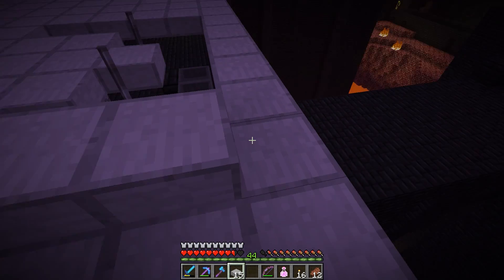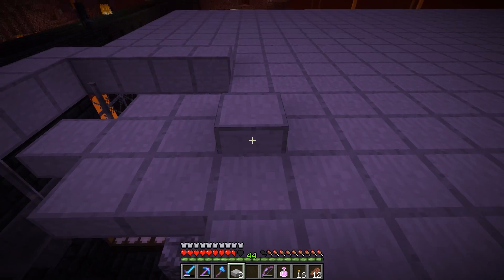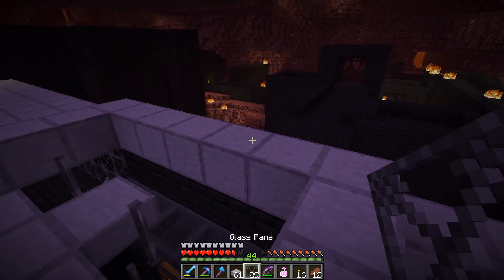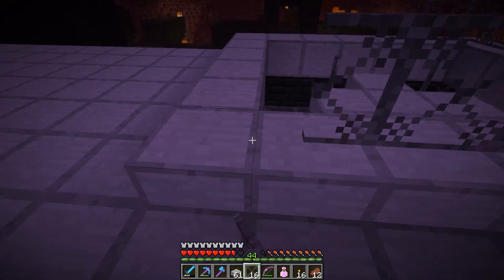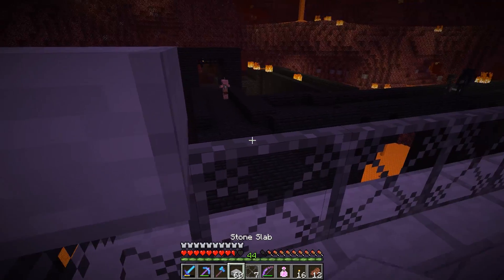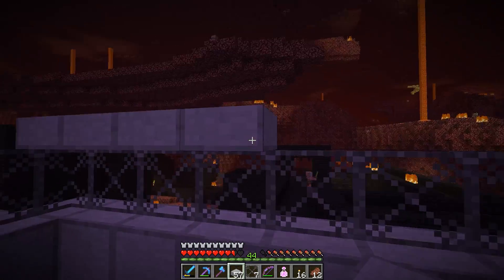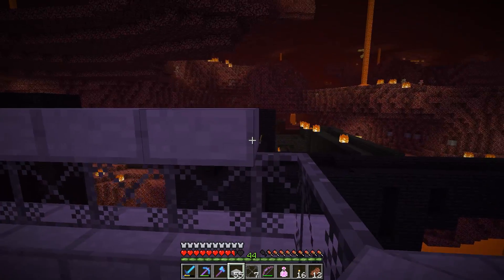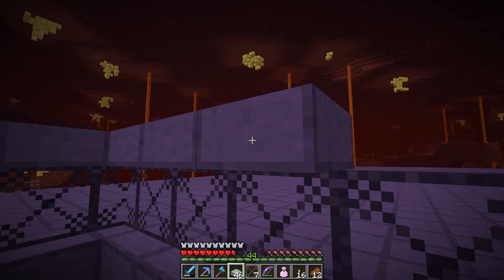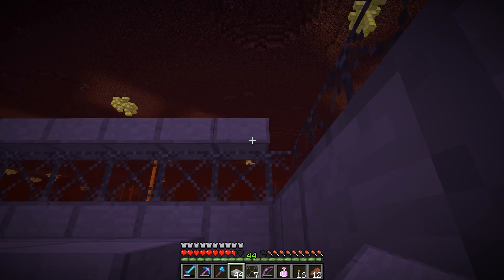We need to make like a little roof around the edge of this to protect us from ghasts. We shouldn't be able to have anything spawn up here if we slab this whole thing off. Look at all this stuff spawning outside of the farm — that's gonna kill the efficiency. But what we will probably end up doing eventually is slab all of that, or add buttons, or something along those lines.